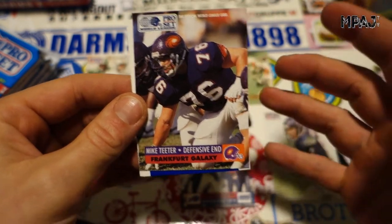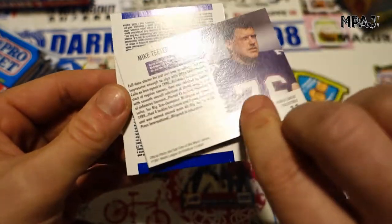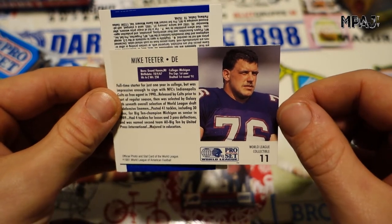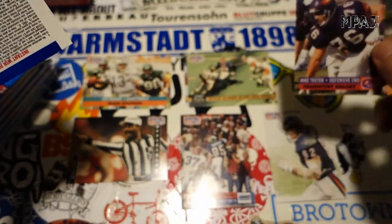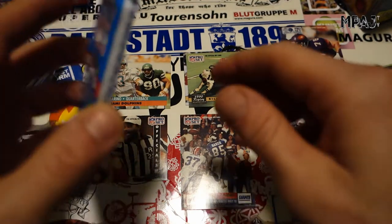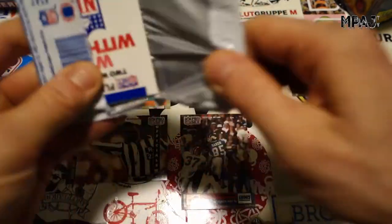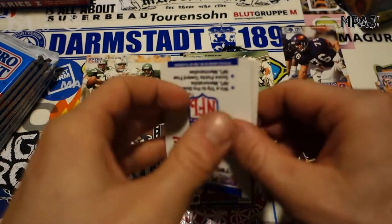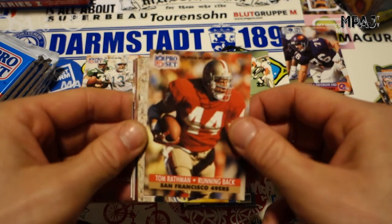We have our first World League card — Mike Teeter from the Frankfurt Galaxy. I actually live about 30 minutes away from Frankfurt, so that's pretty cool. I never saw an actual game, but I did play football for a short bit and got to go to their training and watch them practice. I was the only one who spoke good English, so I was able to talk to the guys — which was a pretty cool moment.